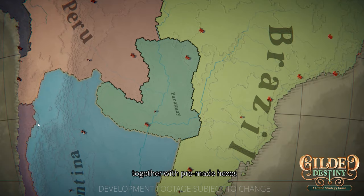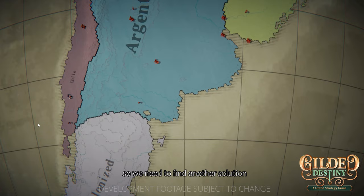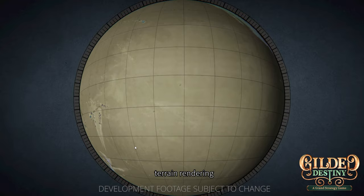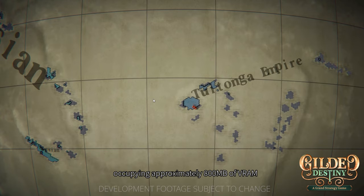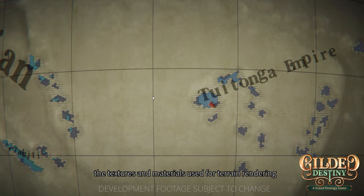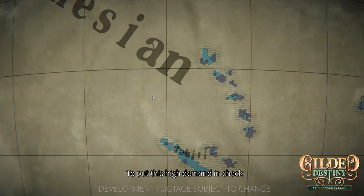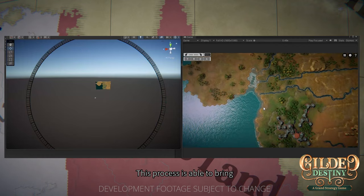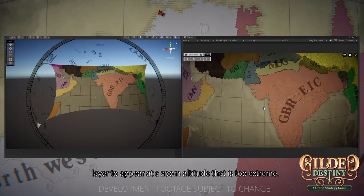Stitching the map together with premade hexes is not a practical approach due to the number of possible variations, so we need another solution: terrain models for all hexes dynamically generated in real time. However, this significantly increases the complexity of terrain rendering, with total rendering data for the base terrain occupying approximately 800MB of VRAM and around 1GB of system memory. Furthermore, the textures and materials used also reach a staggering 1GB in size. To put this high demand in check, we employ compute shaders for viewport clipping of the map, ensuring areas not visible on screen are not included in the rendering process.